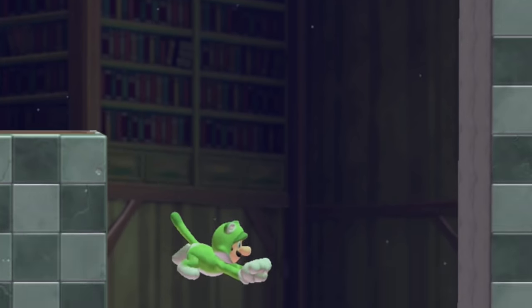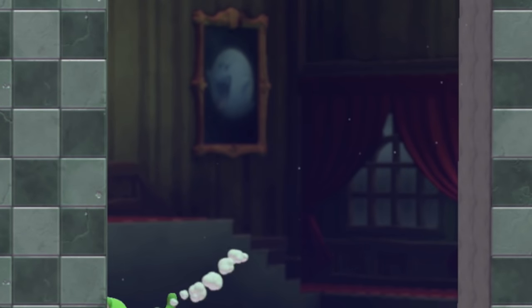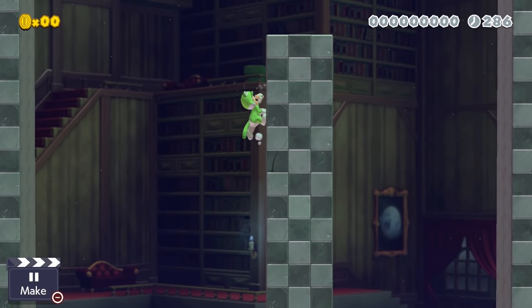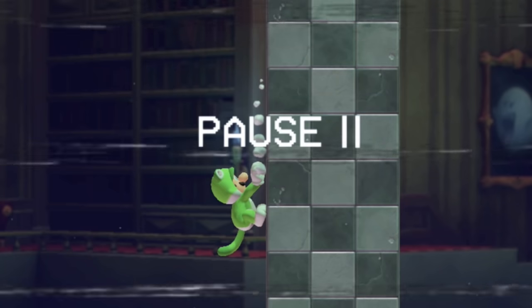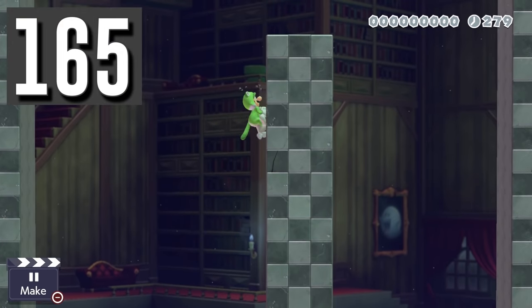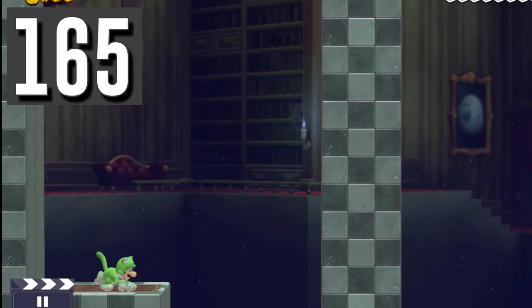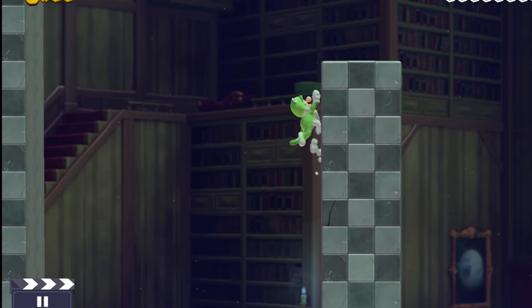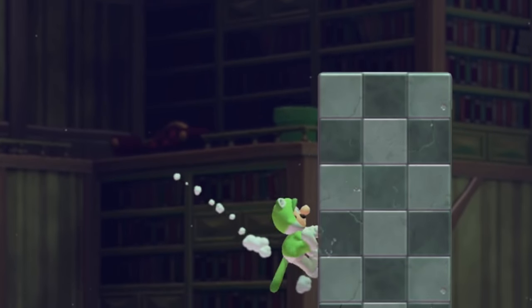Luigi was transformed into a cat and forced to climb a tall stack of ground. Every time he gets towards the top, he starts to scramble and slide down. To get a slight boost to climbing height, Luigi just needs to jump off the wall when he starts the scrambling animation, then dive back onto the wall to get four more blocks of climbing power.